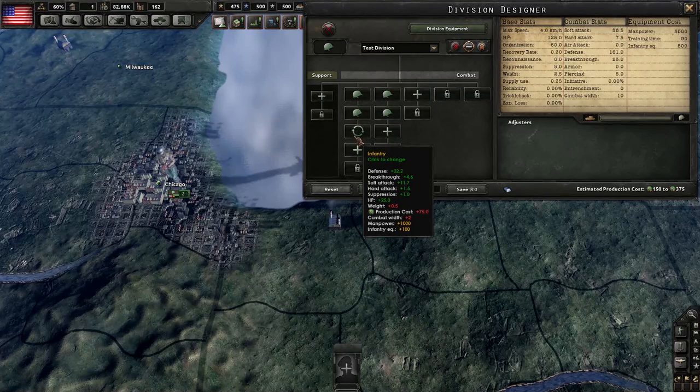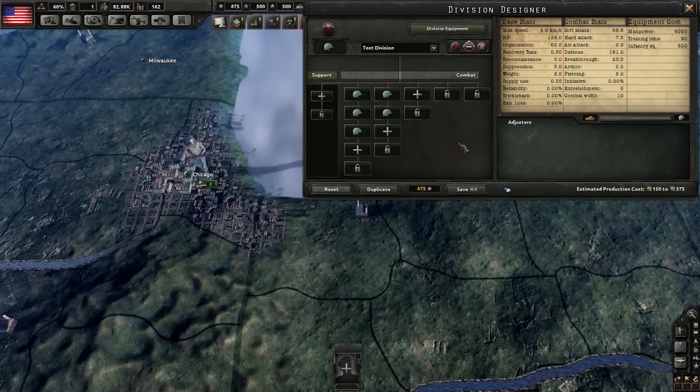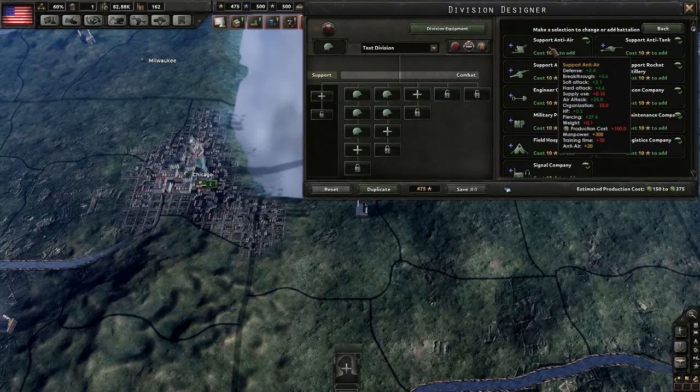Before we go further with line battalions, let's look at the different support companies we could add. Support Anti-Air mainly adds air attack, which allows you to deal damage to planes and also reduces their effect on your ground troops for things like close air support. It slightly increases defense, breakthrough, soft attack, and hard attack, and increases supply use and decreases organization.